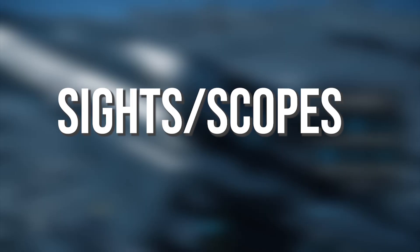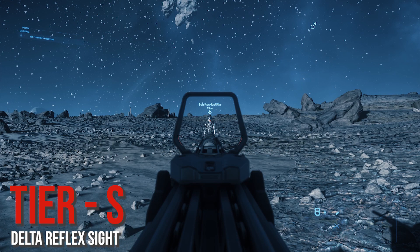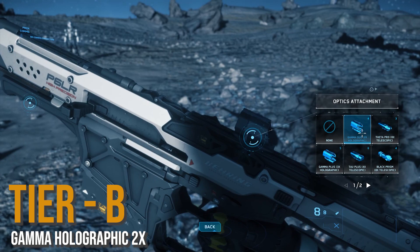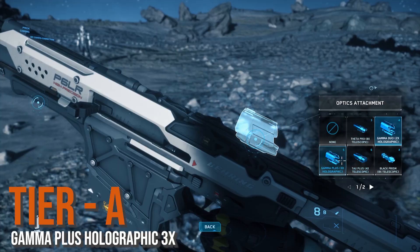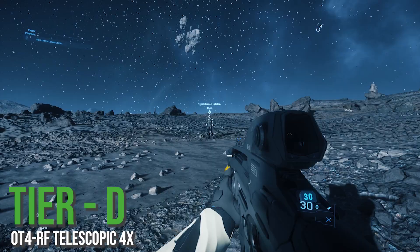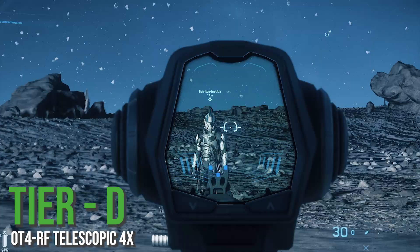Now sights and scopes. First we have the Delta reflex sight at tier S — lots of visibility, very clear small red dot, I really love it. Tier B for the Gamma holographic 1x — a little less visibility. The Gamma holographic 2x is about the same but it is the only 2x in the game. Then we have the tier A Gamma Plus holographic 3x — same sight but because it's zoomed in you actually get a lot more visibility. Then we have the Tau Plus 4x telegraphic scope — I love how clear and clean this scope is, very nice for target acquisition. Then we have the tier D OT4-RF telescopic 4x — I really don't like the way the scope looks and it cuts off a ton of visibility.